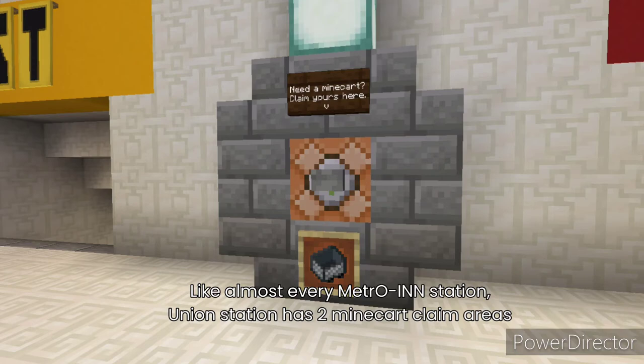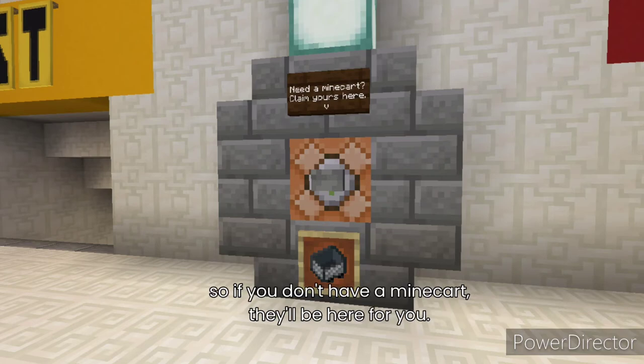Like almost every Metroin Station, Union Station has two minecart claim areas, so if you don't have a minecart, they'll be here for you.